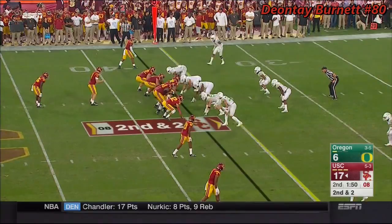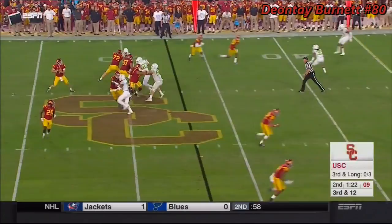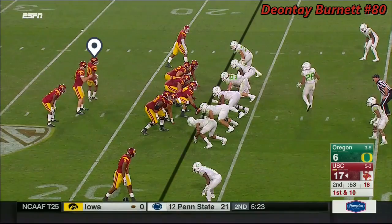Third down and twelve. He just muscles it when he wants to with a particular receiver, and Darnold has that connection with Burnett. Now dragging with him this time is Burnett again, and they're gonna keep him in this time. Well, they tried to get him the ball.